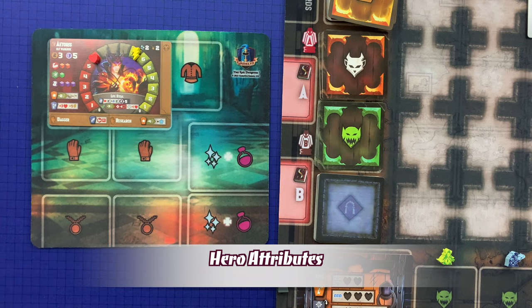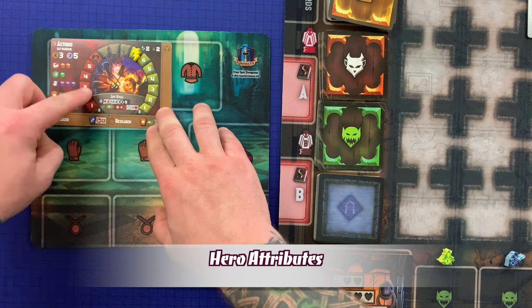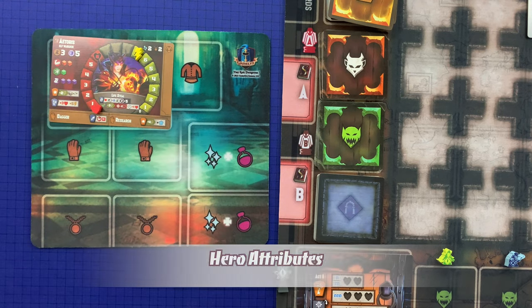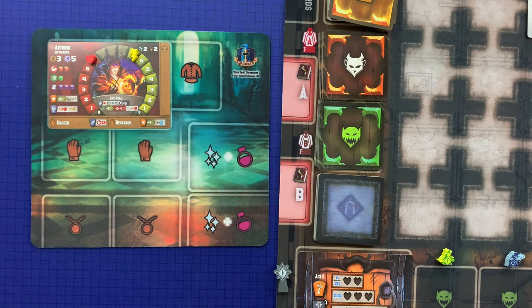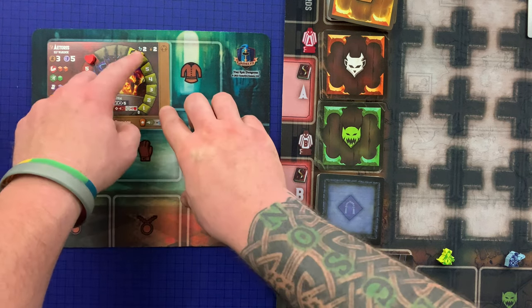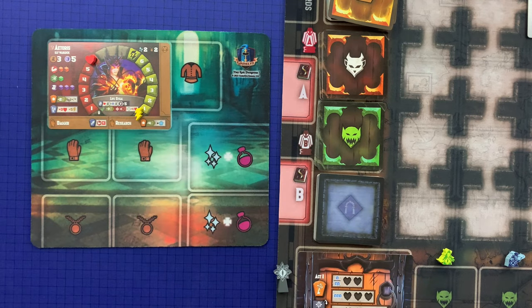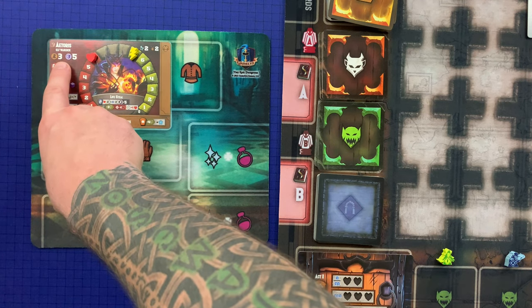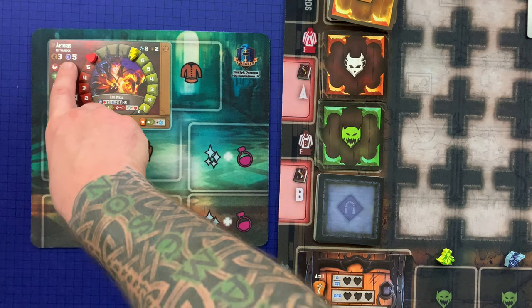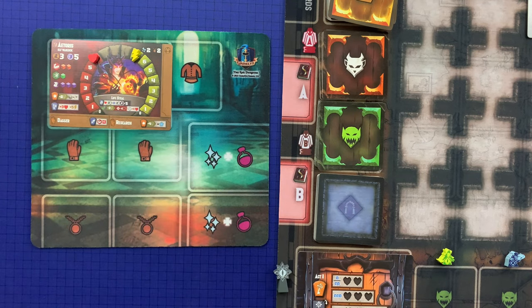A hero's health tracks the damage they suffer. If health ever goes below one, it's placed on zero and the hero falls unconscious. Focus is used to perform special actions, interact with loot or rooms, or to adjust a die roll. If focus goes below one, place the marker on zero — there is no further negative effect, it just limits your abilities until you gain more focus. A hero's speed is the maximum number of rooms they can move in a turn.